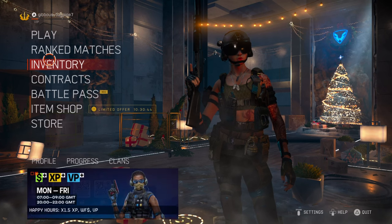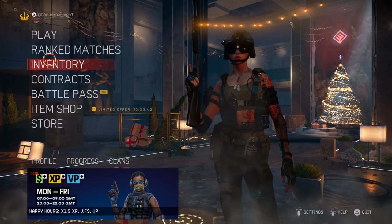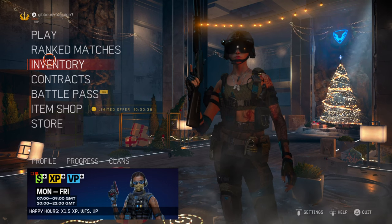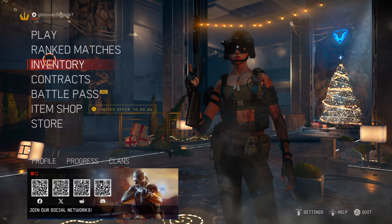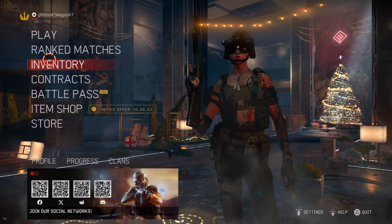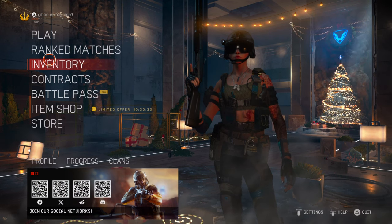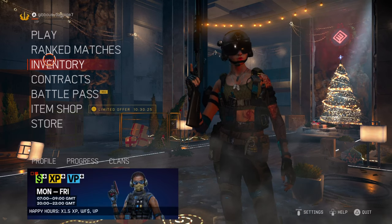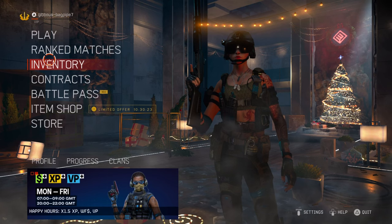Welcome to another Warface video. Today we're going to look at a new medic weapon. It's called the PA Garibaldi 12GA. Now this weapon is so strong that it could literally fling you away. We're going to review the gun and then we're going to play it — use it and see how well it works out.